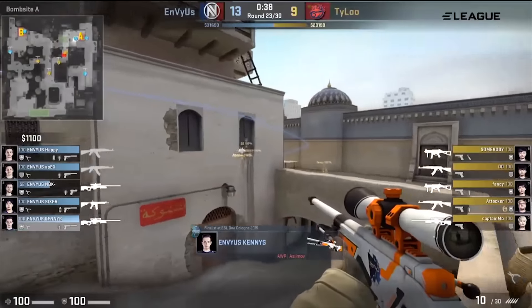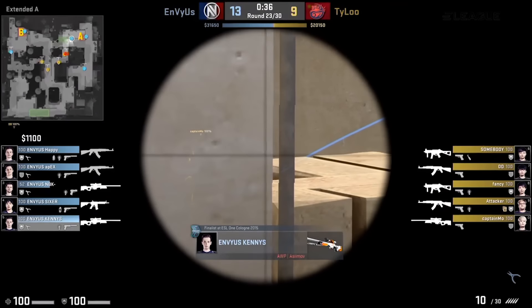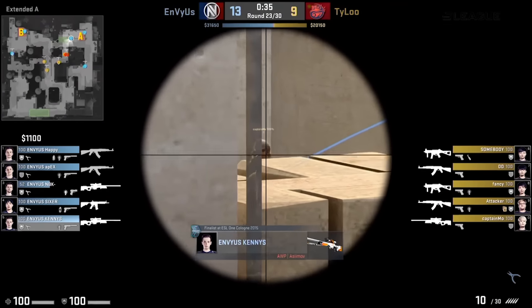Kachandra though does have a real opportunity here. Goes for a quick reload — just about has time for that. In come both NIP players. Kachandra! How does he get that one? One versus two. That is absolutely crippling to the NIP side.